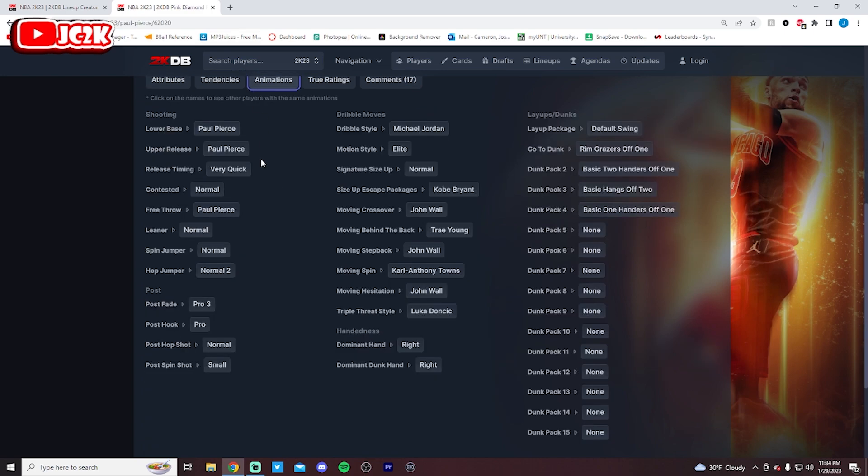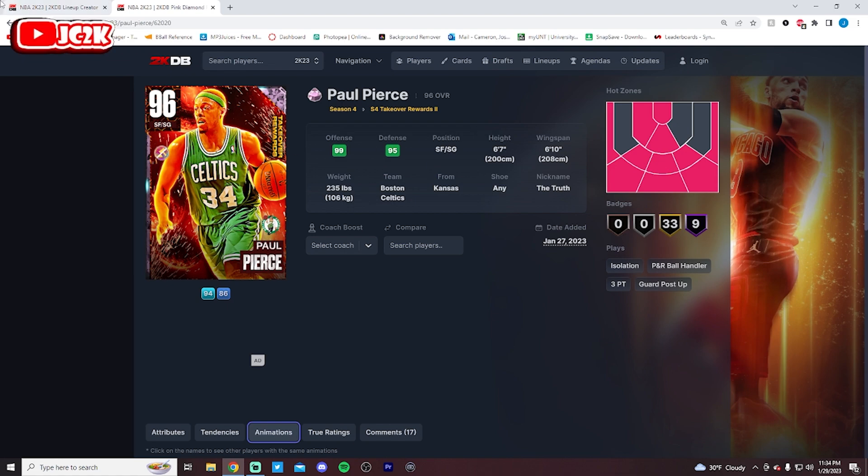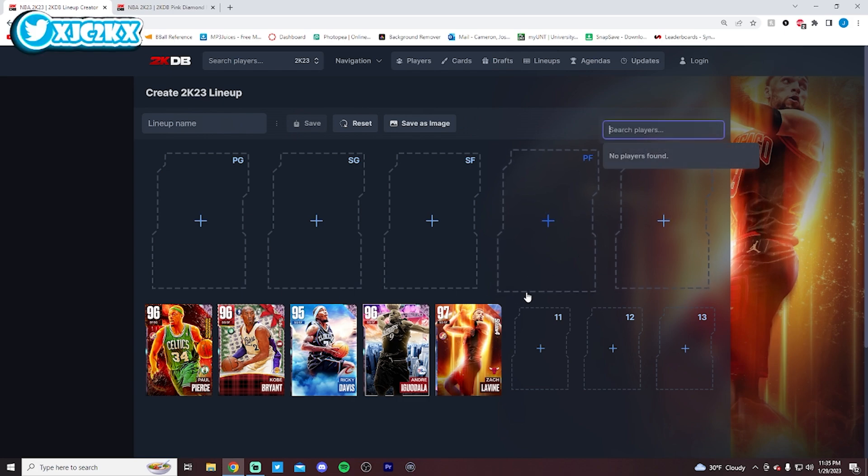With a decent release — on very quick it's not super fast, but it's not bad. The normal leaner on very quick is incredible, so that's super valuable. He's got good sigs too: MJ dribble style, normal size up, and Kobe escape. Does a lot of things well, really big at the shooting guard position. But wish his release was a little faster and wish he could get a couple more badges like Limitless Takeoff, which would push him to an even higher level.